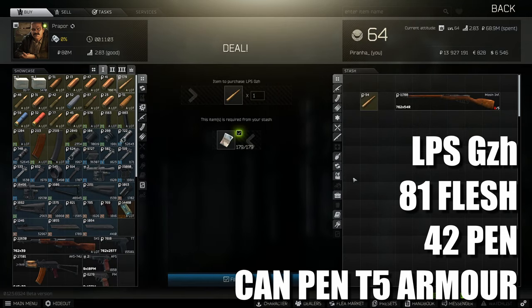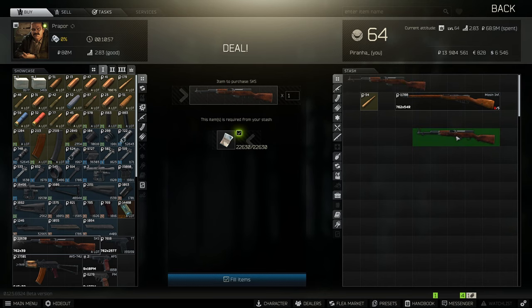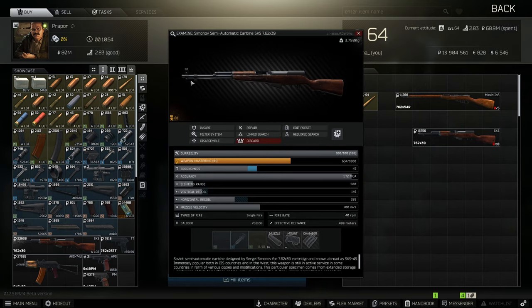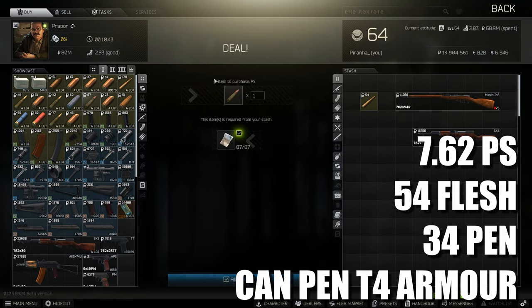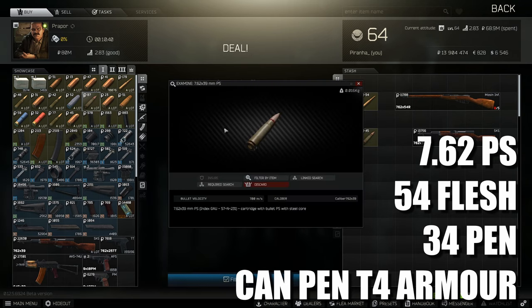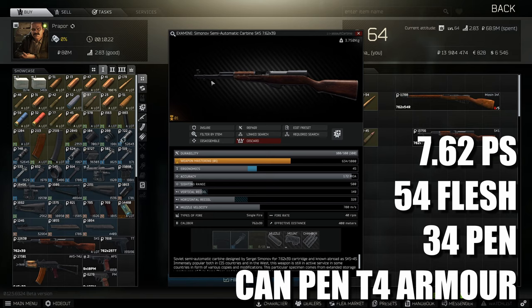If you're not the best shot I would recommend the SKS Carbine. You can't mount any sights to it so you'd be fully relying on iron sights, but it's definitely one of the best guns for early game, especially with PS ammo. It's a top-loading gun and you don't require magazines — you don't have to take a tactical rig or even a backpack. Just line your pockets with a stack of PS, grab a bandage, AI-2 kit, and painkillers and you're sorted.